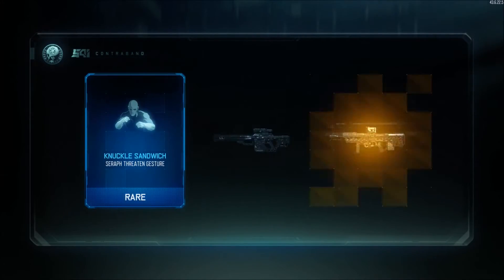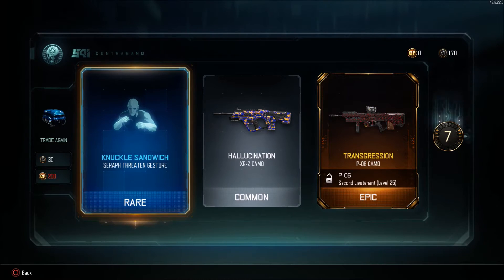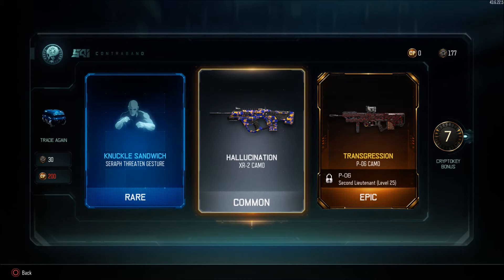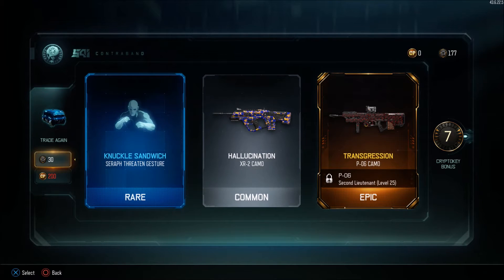Let's see what we get in the first drop. I'm seeing some yellow, I'm seeing some epic — and we get the Transgression P06 camo. I'm not going to use snipers that much, but that looks like a really cool camo. We also get seven bonus crypto keys, which I really enjoy. We can just slide to the right and open up our next rare supply drop.